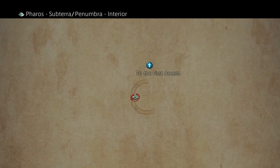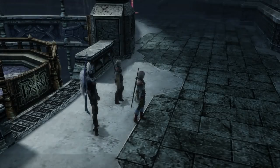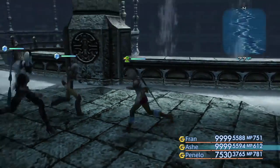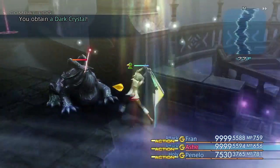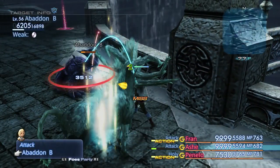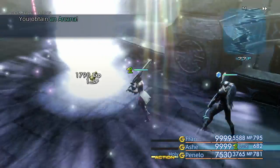This area does have an actual map. However, it does not have the mini-map function down here. If you hang around here, a swarm of enemies will slowly make their way to you. They are all weak to holy magic, which means we're going to destroy them. Apparently the horses are weak to fire. That's a thing to keep in mind.